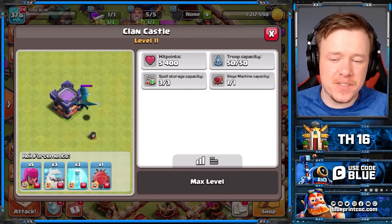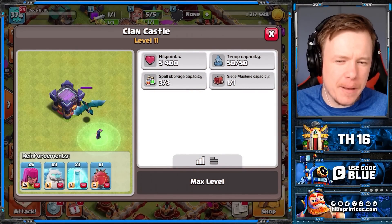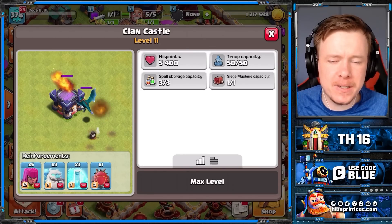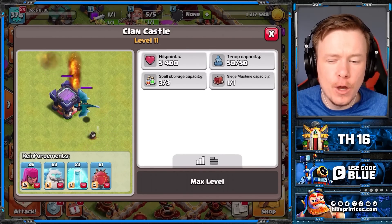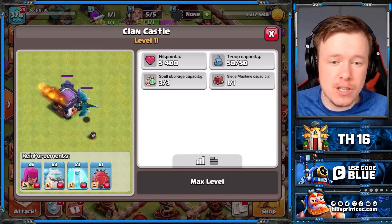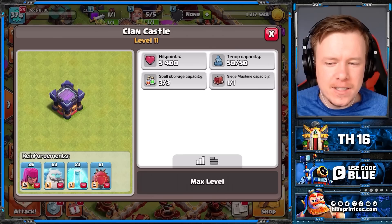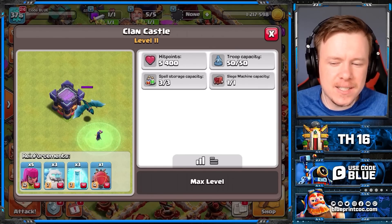In terms of defensive CC, completely up to you. I think the best CC will be Triple Ice Golem because it's a nuisance for Root Riders specifically — if you're doing spam Root Riders it slows them all up. The Titan CC will be strong as well, but for now I think sit on that Triple Ice Golem CC.